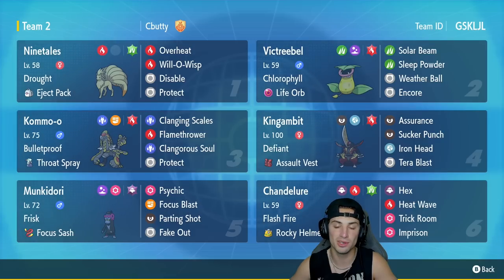Victreebel is our second Pokemon with Chlorophyll to double its speed in the sun, and it's holding the Life Orb. It's got Solar Beam, Sleep Powder, Weather Ball, and Encore — a lovely moveset for any chlorophyll Victreebel.